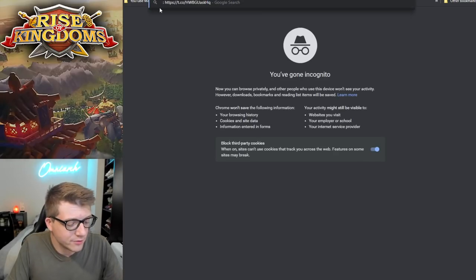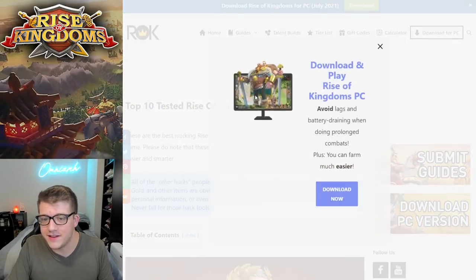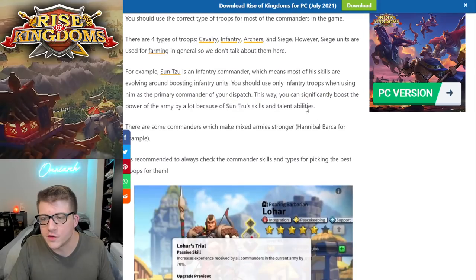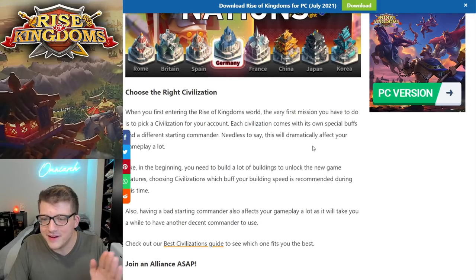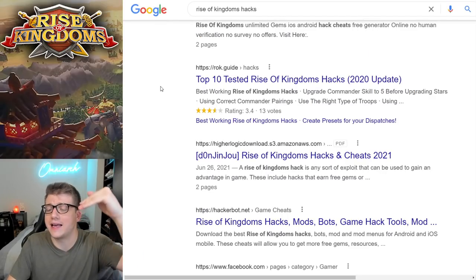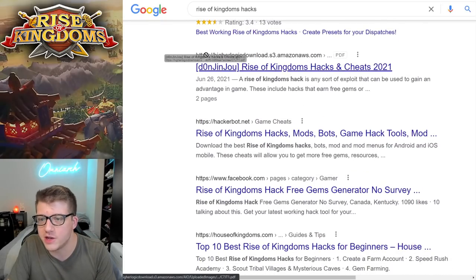Don't worry, that's only the first hack. Let's take a look at this one - rock.guide. This is 'top 10 tested Rise of Kingdoms hacks.' This is actually a legitimate wiki page filled with real tips you can use for Rise of Kingdoms, and there are zero hacks here. I've been on this website before - very useful website by the way - but no hacks. Choosing an alliance, understanding the game - basically rock.guide is capitalizing on the Rise of Kingdoms hacks keyword, which I totally get, but these aren't hacks.